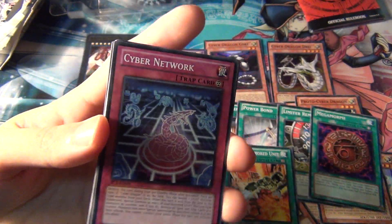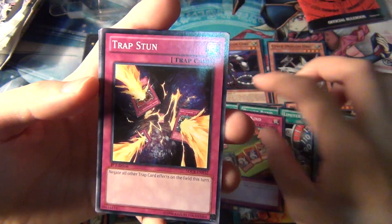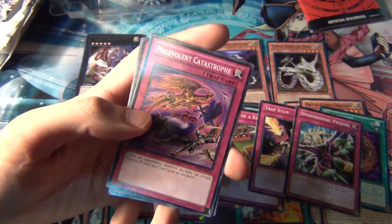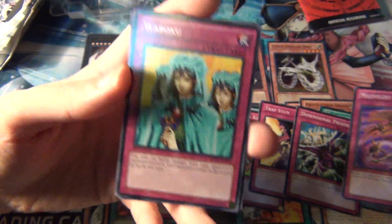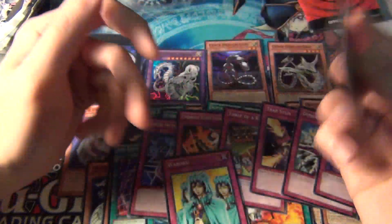For traps we have Cyber Network, Cybernetic Hidden Technology, Three of a Kind, Trap Stun — another pretty good reprint — and Dimensional Prison, a very good reprint. M11 Catastrophe is like the remaining Heavy Storm card that exists right now since everything else was banned. And then Waboku — pretty good reprint — and Call of the Haunted, also a good reprint.